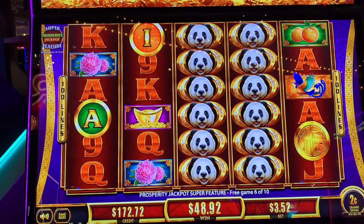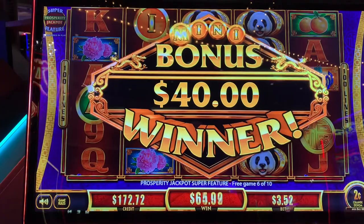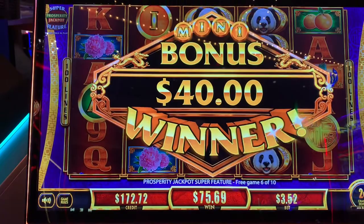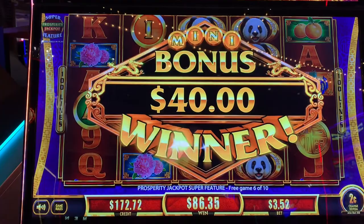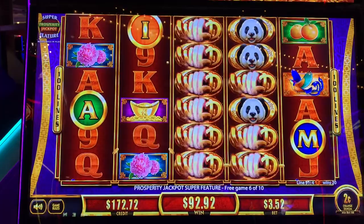$40. We'll have another letter. I don't know if anything connected with those pandas. You get a lot of wild pandas there. Alright, one more letter. $88. M for minor, so now we're one away from the minor. We need a blue hoe. We did get a little thing. We're at 92 with four games to go.